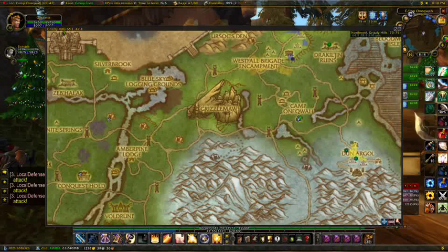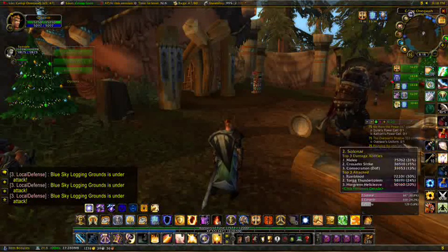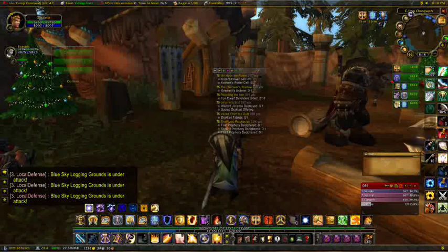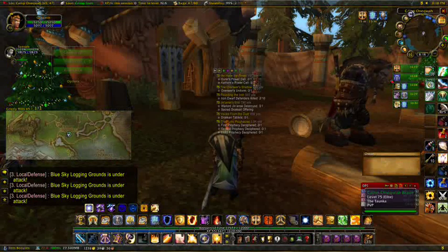These little markers here are your quests. To get these to show up you have this Carbonite quest thing right here, which is basically a list of all your quests. They all have these little bubbles next to them. This green one right here will make them stop showing up on the map — you want that green one to highlight.